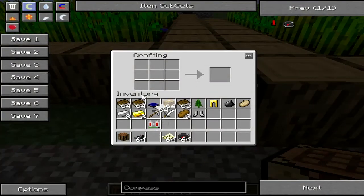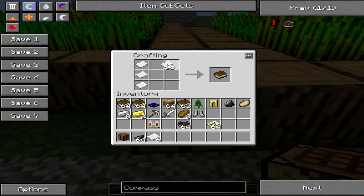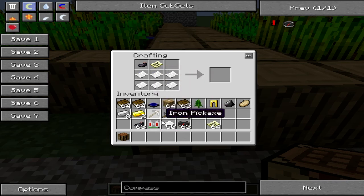So, how to craft these wonderful Hangable Maps — you do something like this. Let me make a brand new map. For those of you that don't know how to make a map, it's simple: eight pieces of paper in a circle and a compass, and you have yourself a map. The map is like this, and then you have Ink Sacs. You put it in the bottom two rows with a compass, and you have two Hangable Maps.